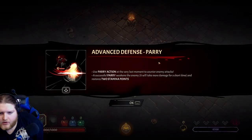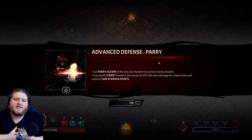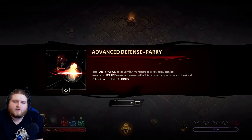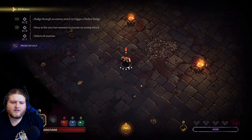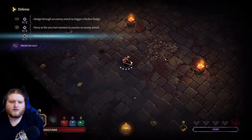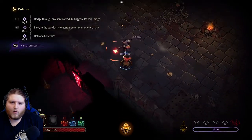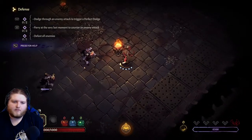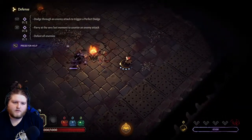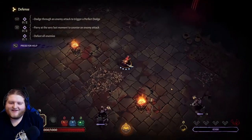Use parry action at the very last moment to counter enemy attacks. A successful parry weakens the enemy - it will take more damage for a short time and restores two stamina points. So Dark Souls-y - a little bit of everything going on here. So I'm assuming that's the dodge. I did not perfectly parry that. Okay, come on.